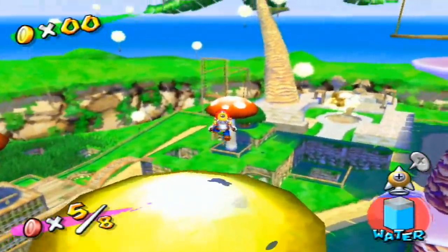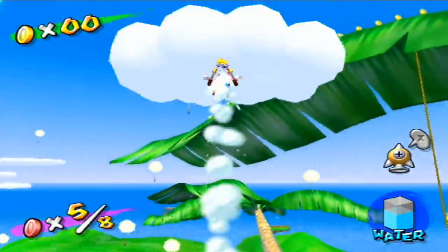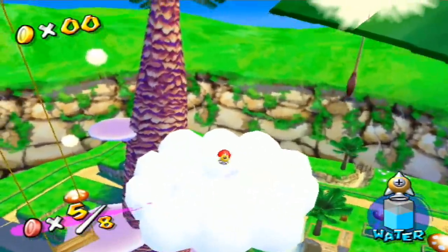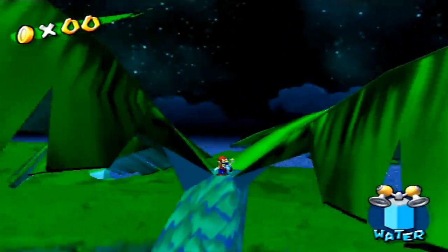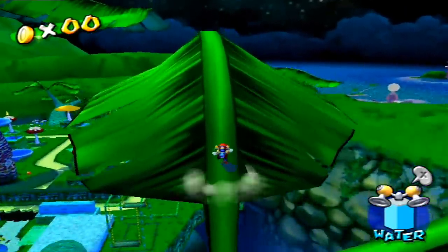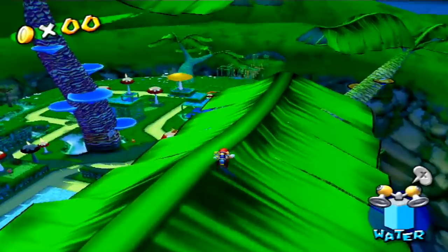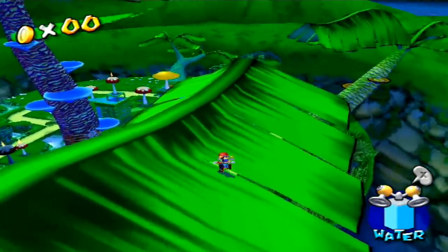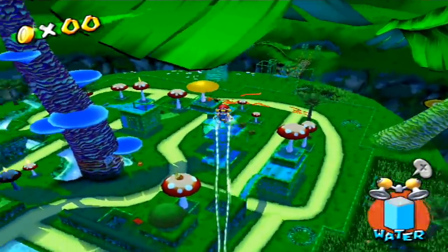In episode 8, one of your tasks is to climb the giant tree in the center. Your first thought may be to use the rocket nozzle, but there are two ways to scale this tree with the hover nozzle instead, allowing you to also climb this tree in any episode. The first and easier method is to climb the tree near the bath, get to the end of this giant leaf, perform a triple jump, and hover over to the leaf of the center tree.